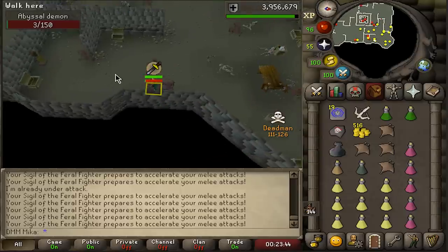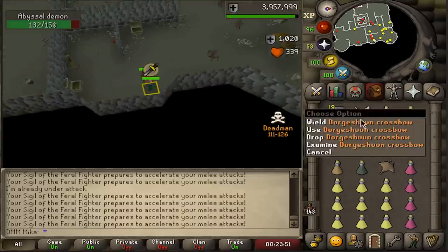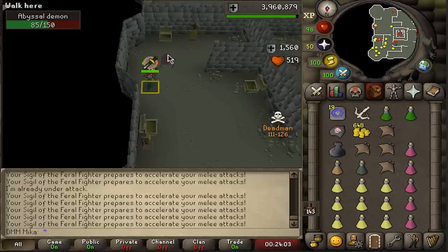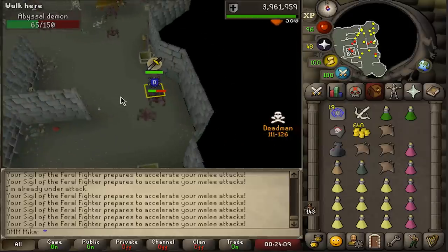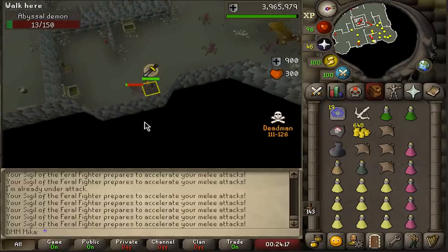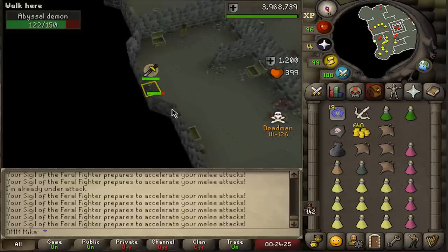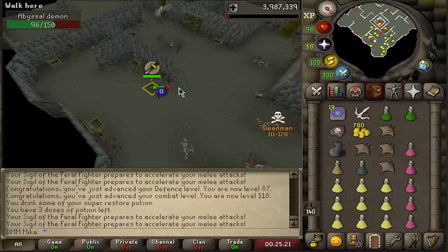Option two: utilize the stairs, kite on the stairs and get a teleport off. That becomes impossible with two PKers though — one above, one below. However, if you have a crossbow, as soon as they hit you turn off auto-retaliate, wait, hit them back, then start kiting the stairs. This gives you immunity where the other player can't hit you — a solid 7-8 seconds to kite and teleport. Without a bow you can never force that immunity, so always have a crossbow on you.